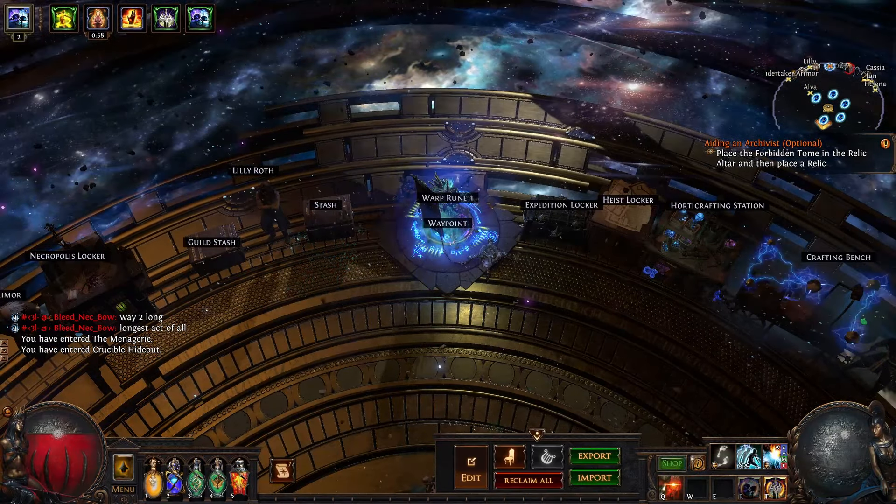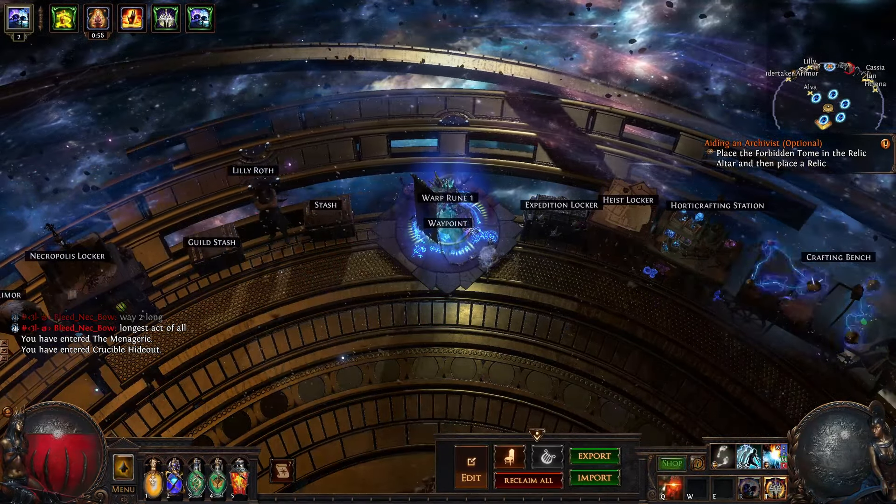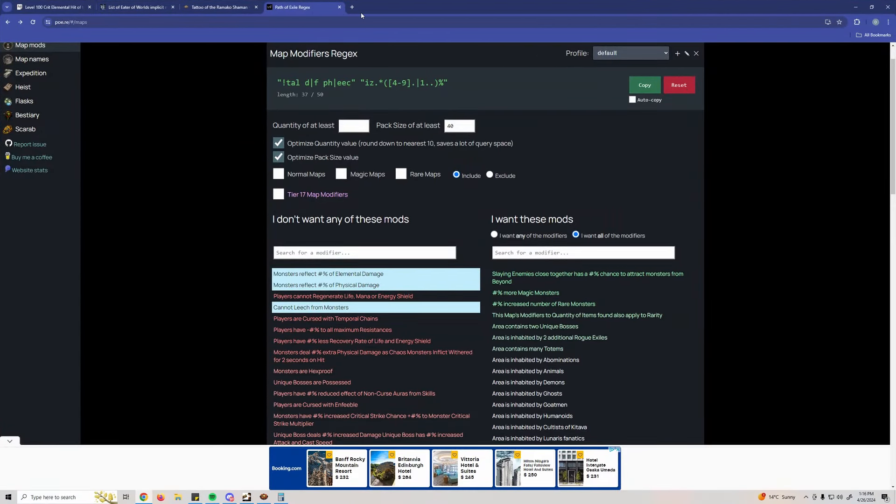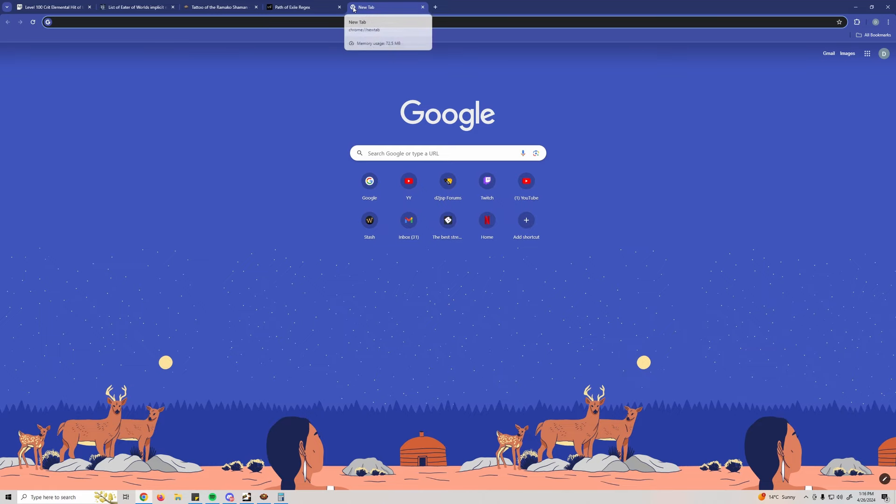I value you guys' time, so let's just jump ahead a half hour and see what we got from the 20 maps. So this is all the loot we ended up with — totaled 9 Sanctuary maps. Holy crap, that was a lot better turnout than the first video.